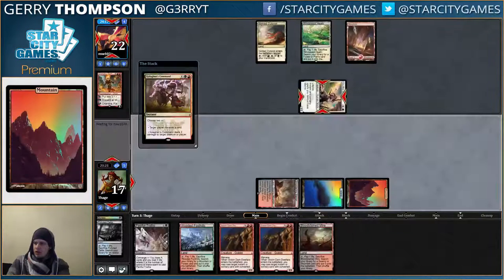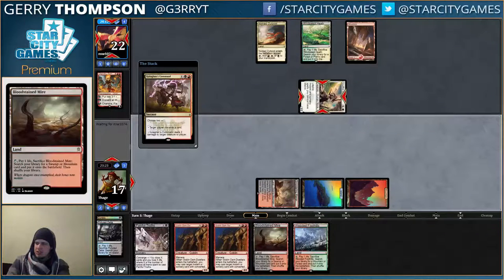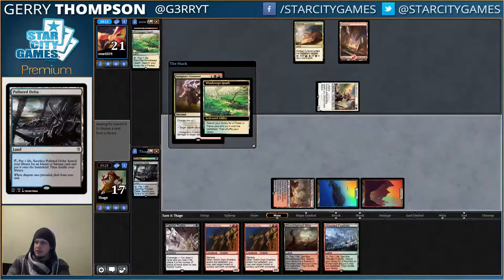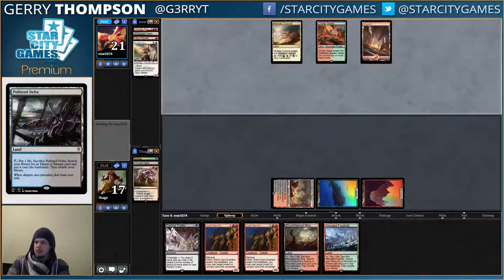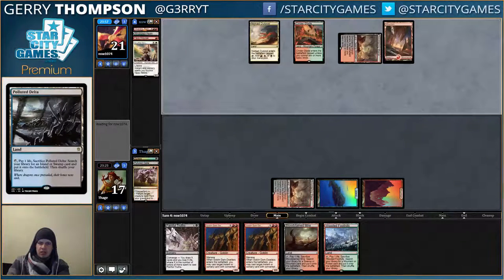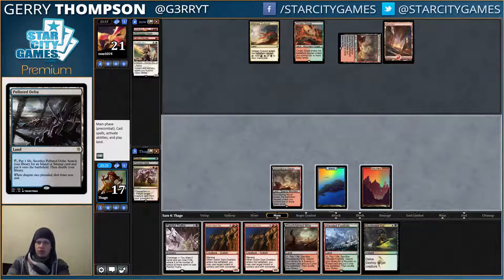Discard a card — Sorcery Creature. I can't Abzan Charm because they have a Mountain. A little Mardu Green strategy. Discard Fire Impulse — no surprise there. Leaving them with Roast, Dark Dwellers, and Smoldering Marsh, which they just played. So Roast, Dark Dwellers, and a land.